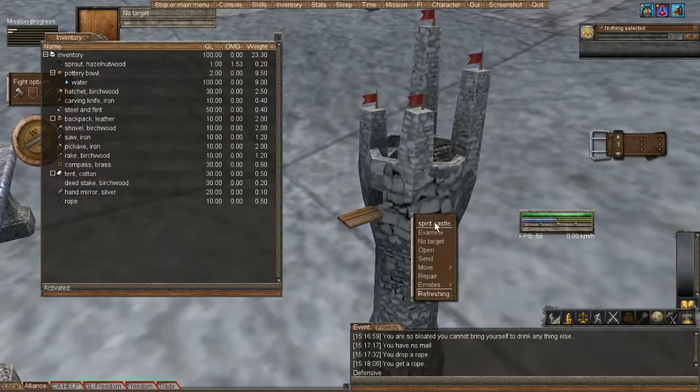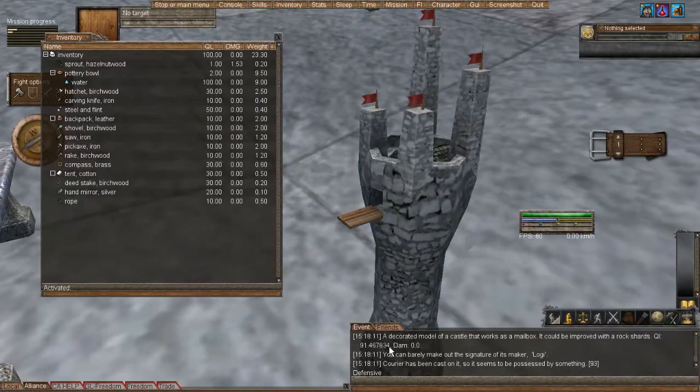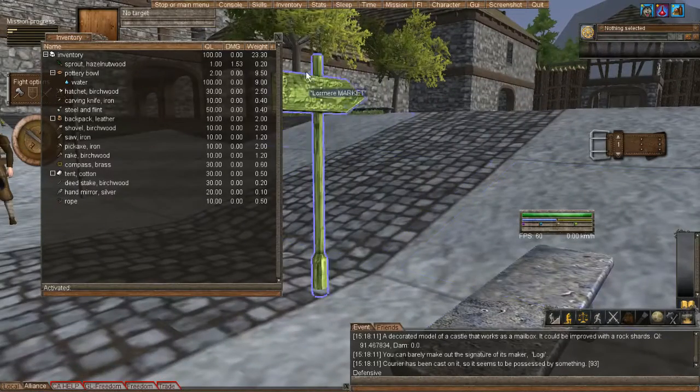If you right-click and examine the mailbox, you'll see its quality — maximum is 100, this one's pretty high at 91. Also the power of the cast for mail, which determines the speed that the mail can be sent — this is 93 out of 100, so it goes pretty fast, probably about five minutes before the person got their mail.